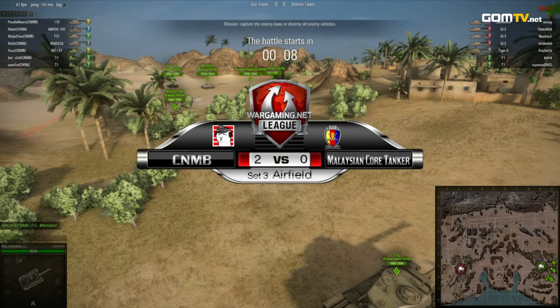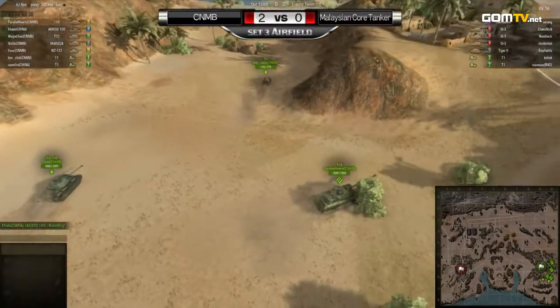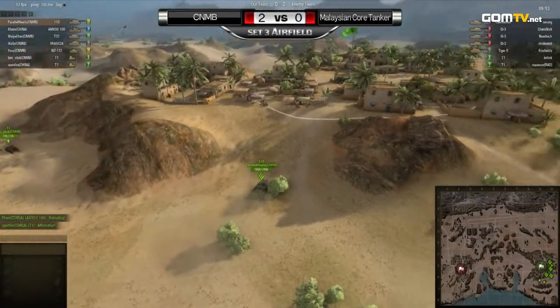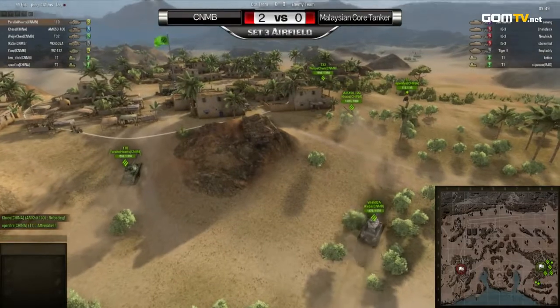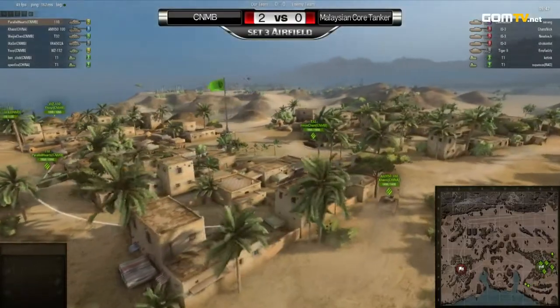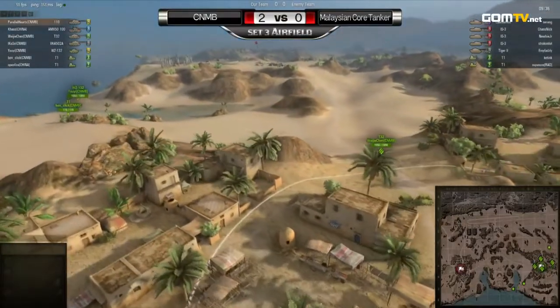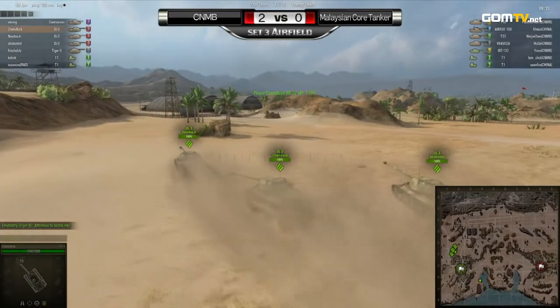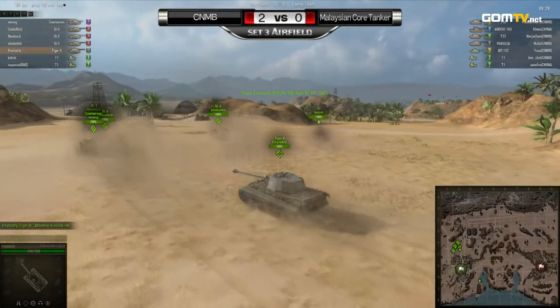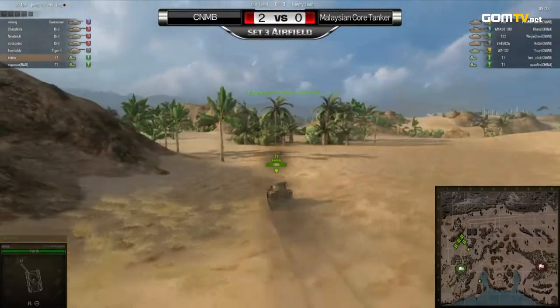The NMB starting point, and the CNMB which shall start on the eastern side. The Malaysian team have opted for three IS-3s, a pretty similar setup to their previous two maps. On the CNMB team, both these teams have actually opted for pretty similar strategies — unless you count the fact that player Yu Yi, who had displayed such nice controls in taking out that heavy tank with his Terrier light, went for the exact same vehicle. He opted for the WZ-132 light tank. So, once again, extreme mobility on the CNMB side.